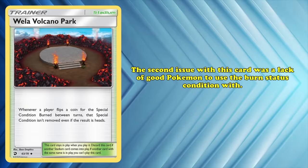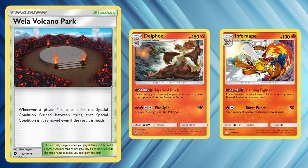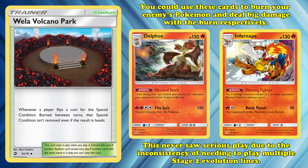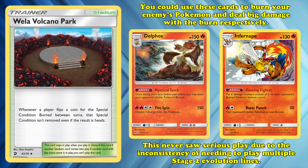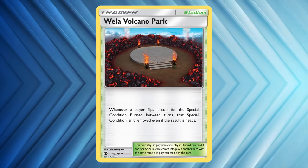Guzma's existence made decks built around status conditions incredibly difficult, unless they could use the extra damage to kill your opponent's active Pokémon in a single hit. And those kinds of decks had no use for Volcano Park, since there would be no burned Pokémon to continuously apply burn to. The second major issue was an overall lack of good Pokémon to use the burn status condition with. While Delphox and Furnate could burn opponents and then deal massively increasing damage, this combo never saw serious play due to inconsistencies of needing multiple stage 2 evolution lines and neither Pokémon being particularly strong attackers.